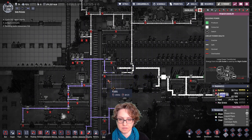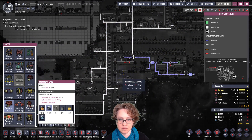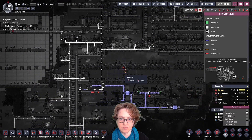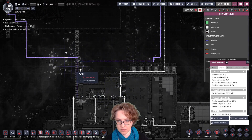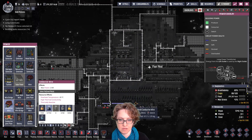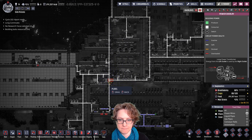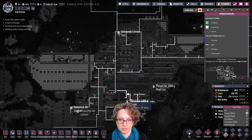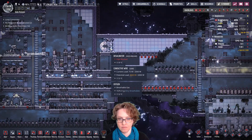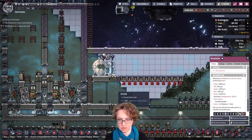We'll turn these off. Turn that off. Now, this needs to be attached here. Let's also turn this off so it doesn't get confused. And these connect here. That didn't connect. Okay. Almost. There we go. Okay. Now what? Pipe blocked right here. Pipe blocked.